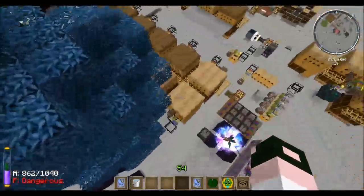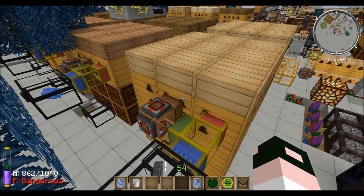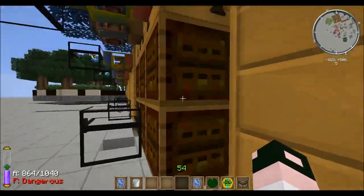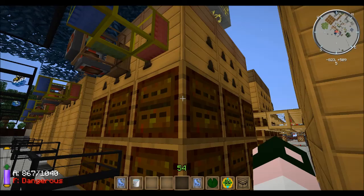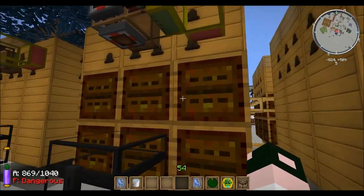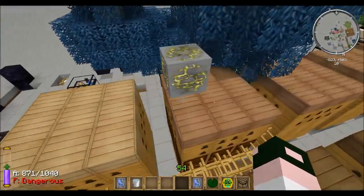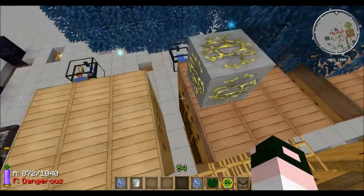Some of the things I believe have changed with the Thaumcraft bees — the Thaumic bees. I still haven't really checked out most of the stuff, but I know that these node queens are supposed to draw the node to them, attract the node to them, which I haven't seen yet. I'm sure it's just because this node is not close enough, maybe.